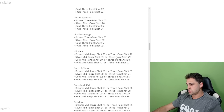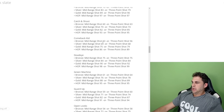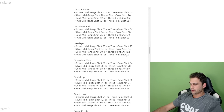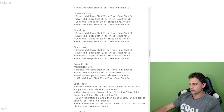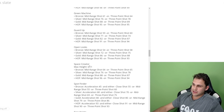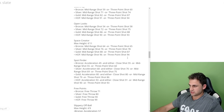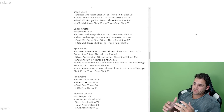Blinders is based on mid-range or three-pointer. Catch and Shoot is mid-range or three-pointer. Comeback Kid, Dead Eye, Green Machine, Guard Up, Open Looks, and Space Crater are all mid-range or three-pointer. Space Crater also has a max height of 6'11.